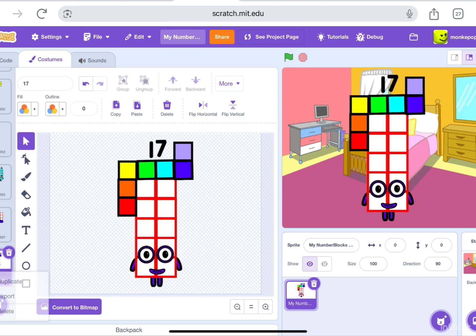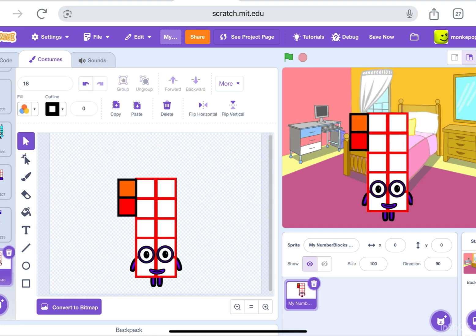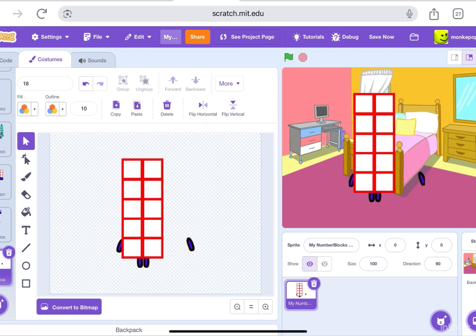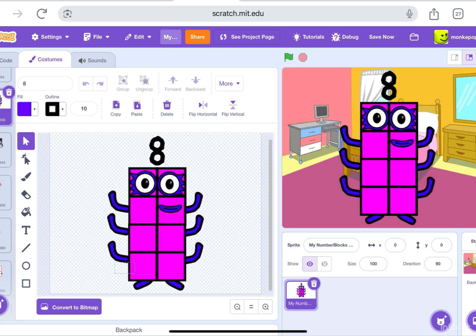Now we're gonna do eighteen — yep, eighteen. I'm just gonna move the eyes. Why am I removing the eyes? Well, I'm gonna replace them with twelve's eyes because, as you know, eighteen has rectangle eyes. Twelve also has rectangle eyes, so I'm just gonna copy paste twelve's face and paste it over to eighteen. But first we gotta get the octoblock pink color. There we go.